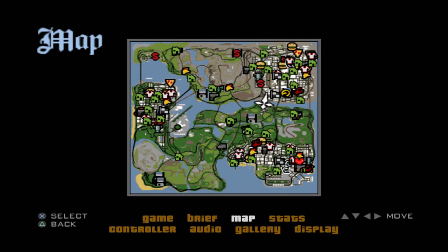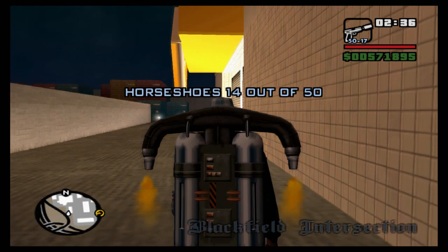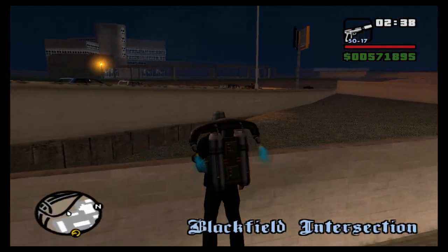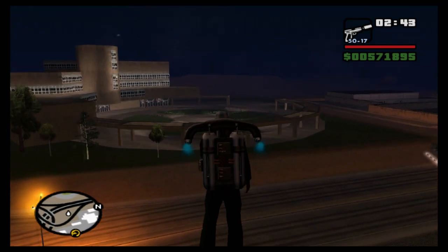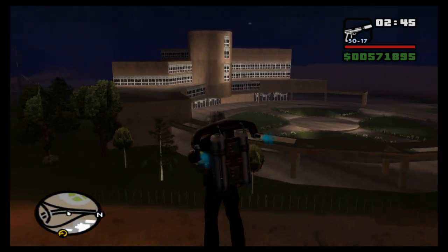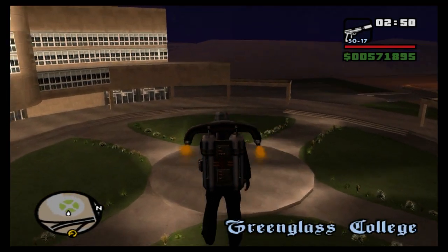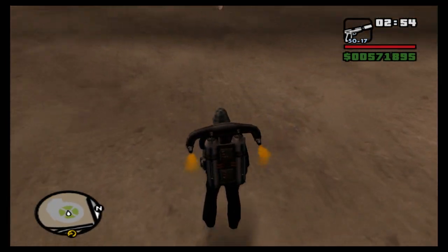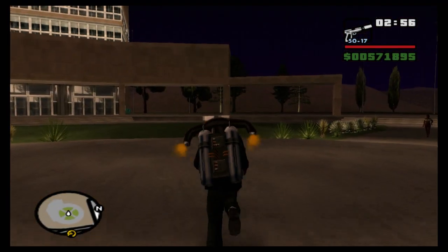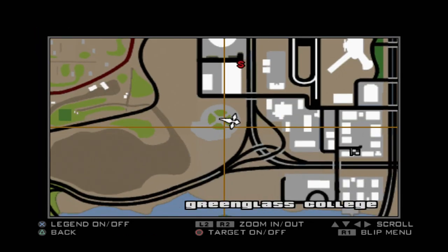The mist has gone away, good. We're going towards this college area — there's a big garden with a ring right in the middle, and that's going to be our next horseshoe. Horseshoe 15 of 50. It's quite a distinctive place on the map so you should be able to follow it easily enough.